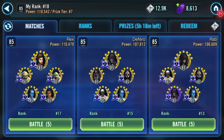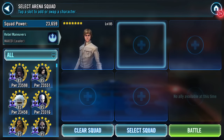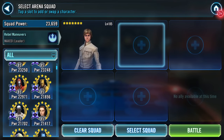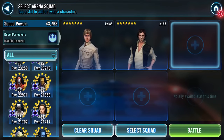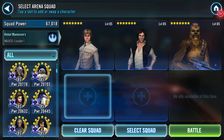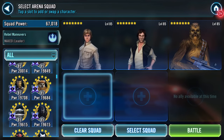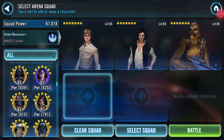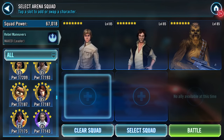Let's go into arena and just have a quick go — we'll go against this one here. Clear the squad. We've got CLS, Raid Han, Chewbacca. Who's going in the final two spots? Let's just try it out.